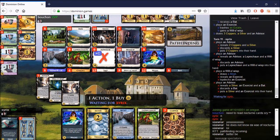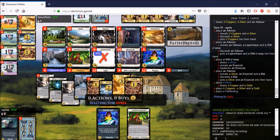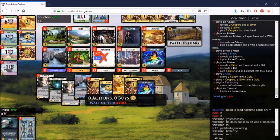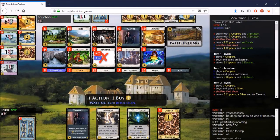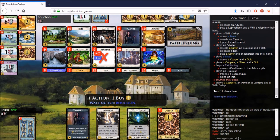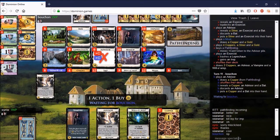He makes a play I agree with — he plays the Moat, then trashes the Leprechaun to pick up an Inn. He played it once, he has a Gold for his troubles, and he has the money to buy Pathfinding. When he gains his Inn, he could properly organize his Leprechaun and start gaining wishes off of it, with Vampire there as a gainer to accommodate that very easily.